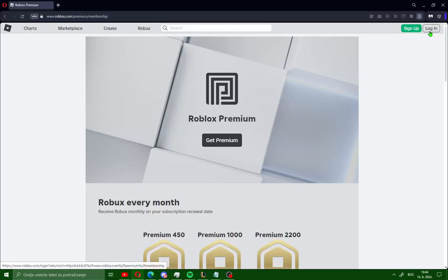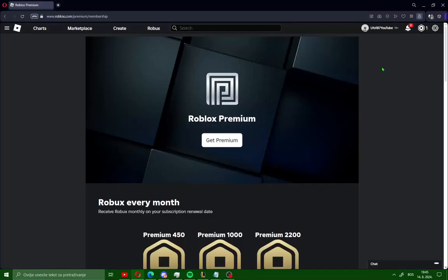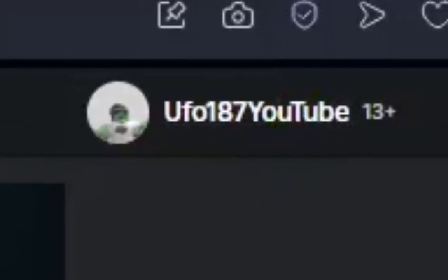After that go to the right corner and click login. After you sign in on your account like me, you can also join group 204187 on Roblox.